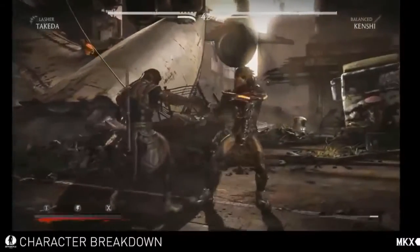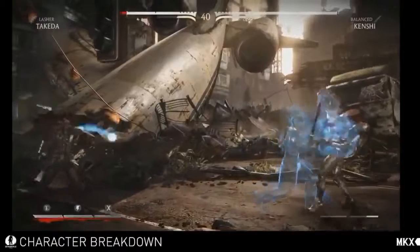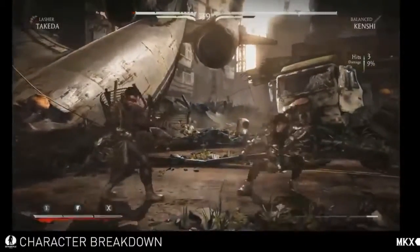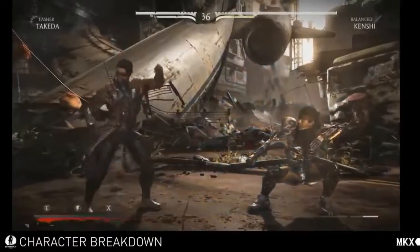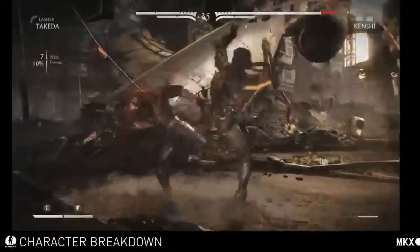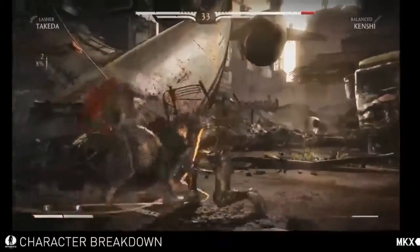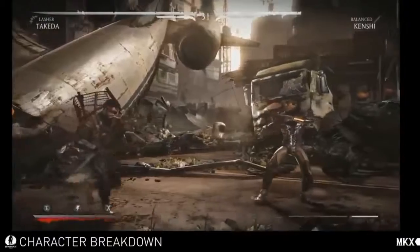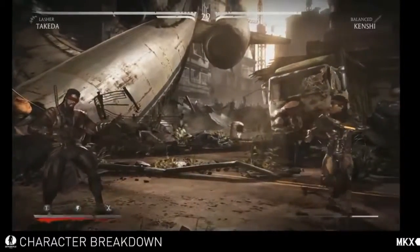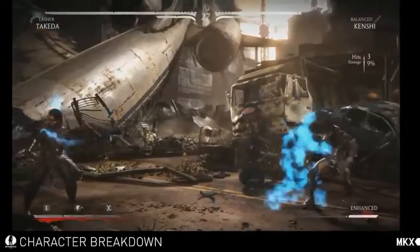The next one up is the Teleflurry. This one's the tracking move. It is duckable, however, and if you miss it or you block it, it has a pretty long delay. So it is kind of semi-punishable, but it is very good for an anti-air, depending on how close the opponent is. Can we hold on for a second? That move's duckable. Why have I not been ducking that move? I was wondering the same thing. Everybody's learning.